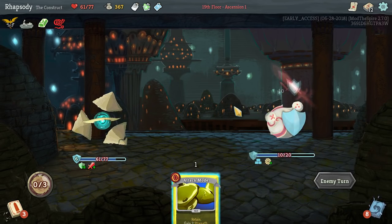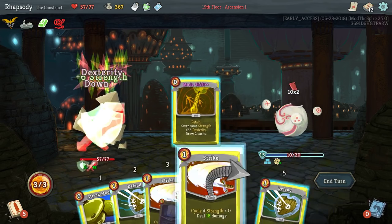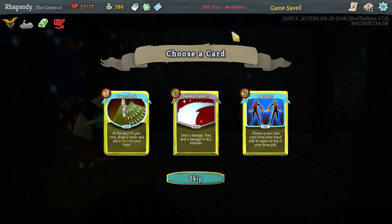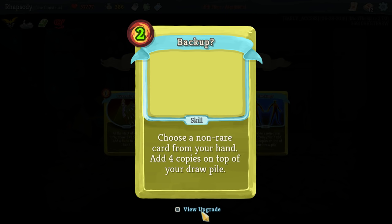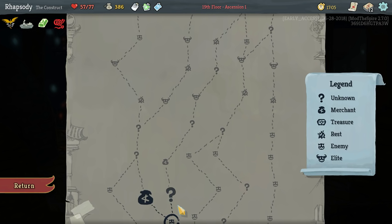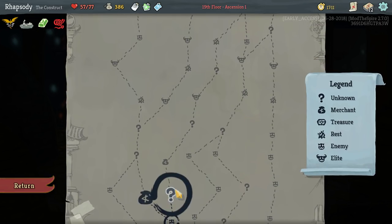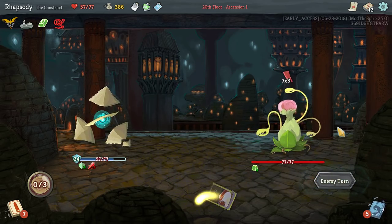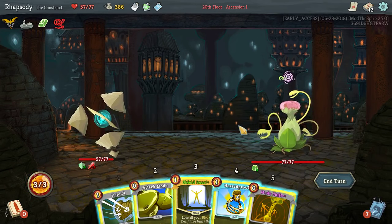I should have countered that. Just murder with the actual strikes. Sweet Blazer: choose a non-rack card from your hand, add four of it to your draw pile — upgrades to be retained. Again, there's just nothing I really want more than more Shield Bursts. I'm kind of mad because I know there's a mode shift deck — it's just this is not it at all.